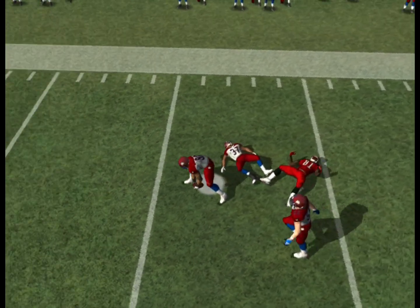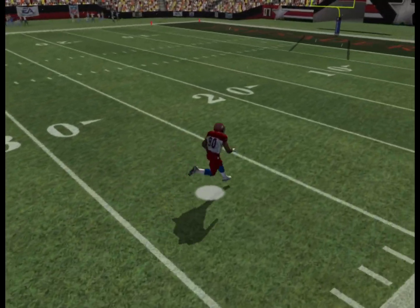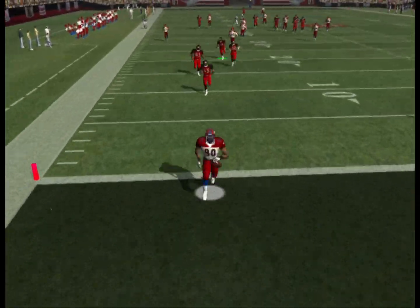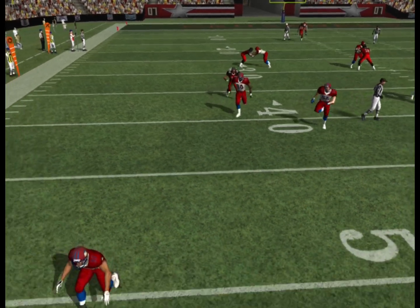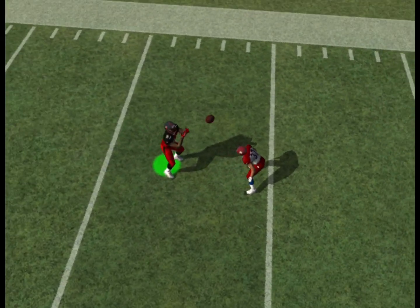It has to be a full three steps. If it is only two steps, the same thing will happen — the ball will come out. And if it's only one step, the same thing will happen. The minimum is three running steps. Your punt returner must field the punt cleanly and then run upfield three full strides before being hit by a coverage guy.